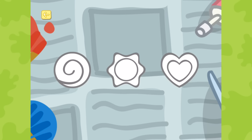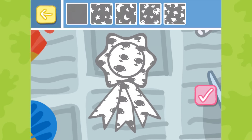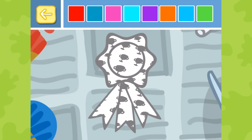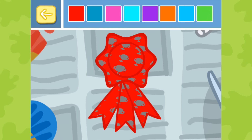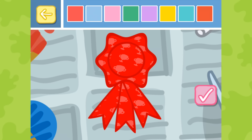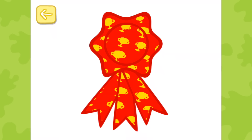Making rosettes. Choose your rosette shape. Choose the ribbons for your rosette. Touch the tick box when you have made your choice. Choose a fun pattern for your rosette. Touch the tick box when you have made your choice. Choose a colour for your rosette. Touch the tick box when you have made your choice. Choose another colour for your rosette. Touch the tick box when you have made your choice. Touch the tick box when you are happy with your rosette. Well done. You've created your very own rosette.